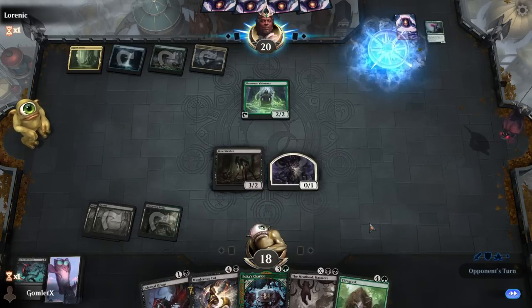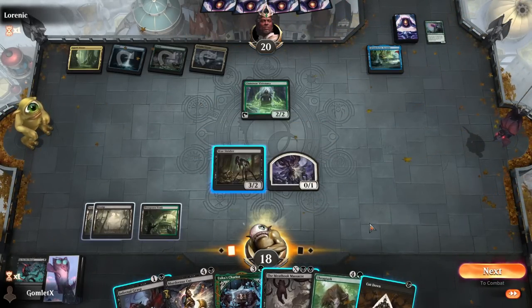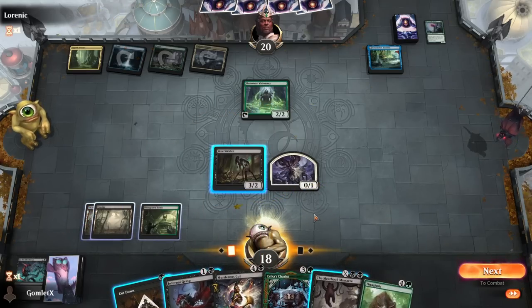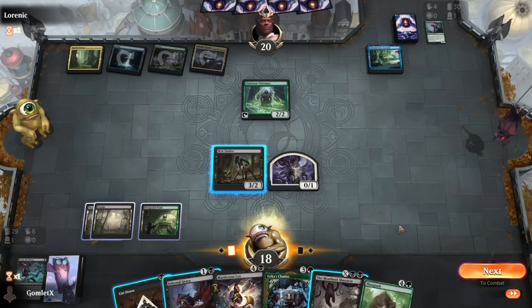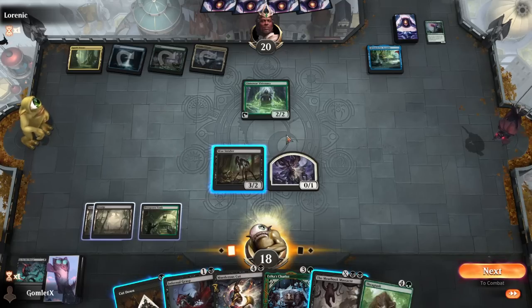Search for Esika - that is it. Find a Cut Down. I might just cash that in. I should have scried this Goat away to hit land four - that was loose, because land four is really important here to cast Esika's Chariot. Although I might have kept the Cut Down on top since it is nice to clear out the Visionary. Trading into Visionary is fine too - we'll offer the trade.